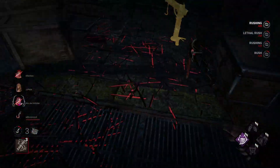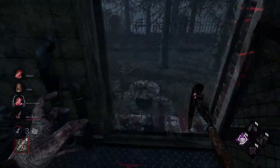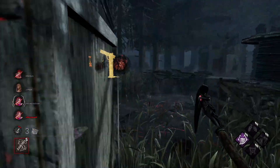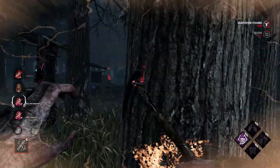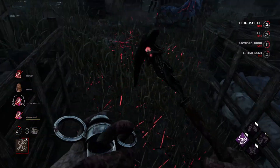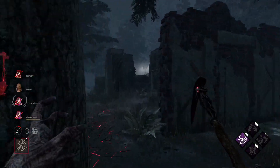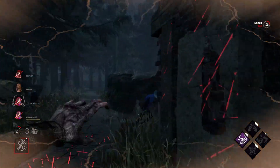I think she's around the boxes — she isn't. I think she actually jumped down. She got the unhook, which means I don't get a stack of Devour Hope, which is pretty bad. However, I thought I would have got a hit there, but it seems they have Borrowed Time, which is incredibly good to know.